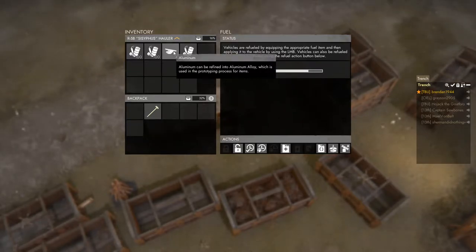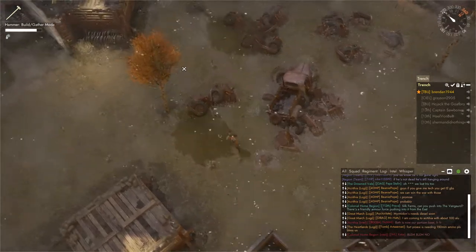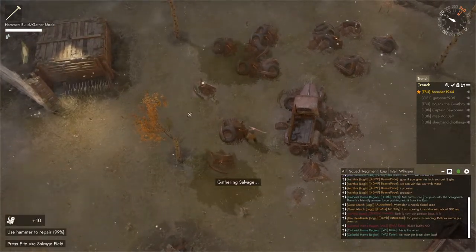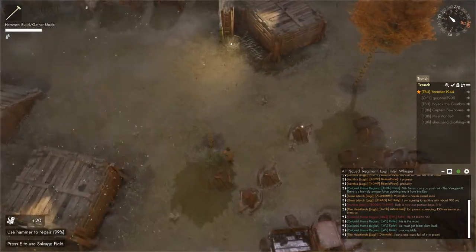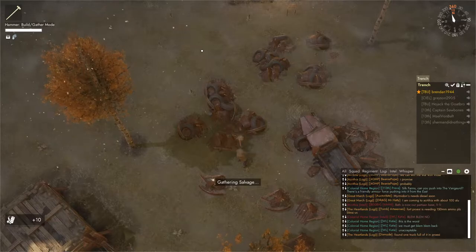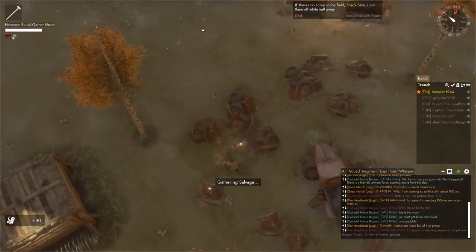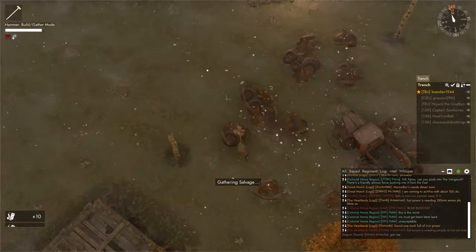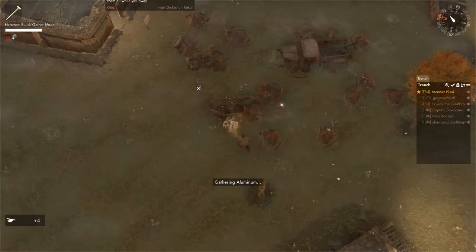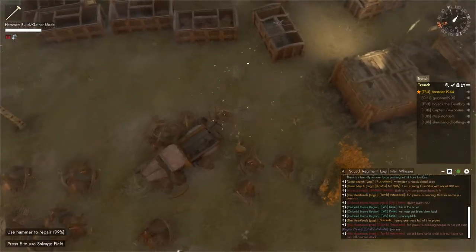Another mechanic for scrap fields is the possibility of T-mats, or technology materials, popping up. Every time you break a large or medium pile, there's a chance that a specific T-mat will drop — that being aluminum, copper, or iron. Each node has a chance to spawn with any of those, but once it's set on which T-mat is going to spawn, it's only that T-mat. As you can see, I just dropped a big pile of aluminum, and that's the only T-mat that's going to spawn in this field until it is empty and has respawned, which takes about an hour or two.